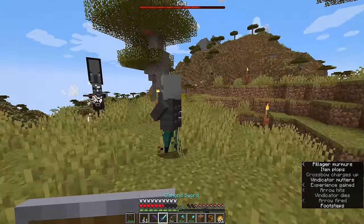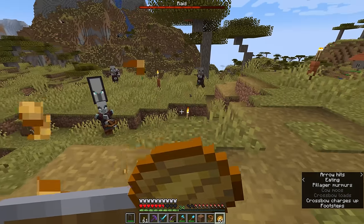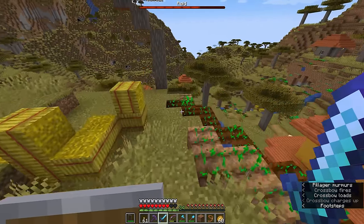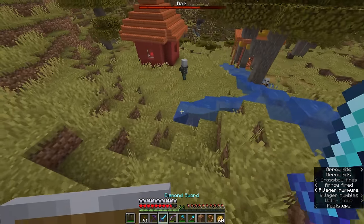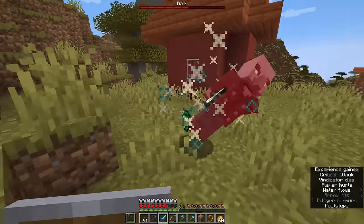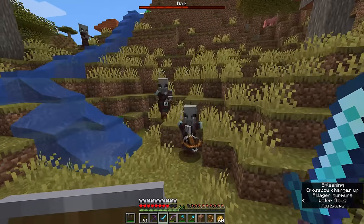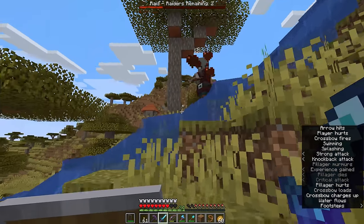These are vindicators — axe-wielding illagers. They will not attack you from range; they will simply rush at you and attack you with an iron axe, and they can hit pretty hard, especially on harder difficulties. So it's important that we take them out as swiftly as possible. One of them was carrying the pillager captain's banner, but it looks like we have dealt with him nicely and we can take out the remainder of the crossbow-firing pillagers.